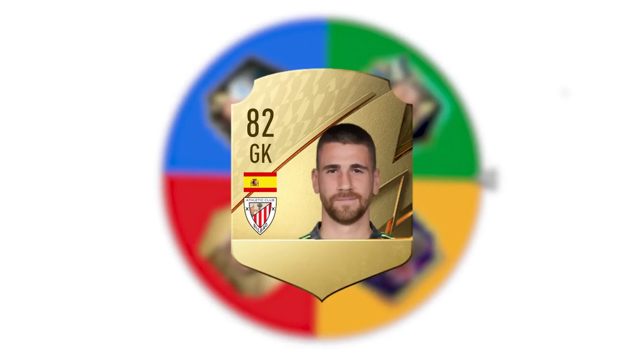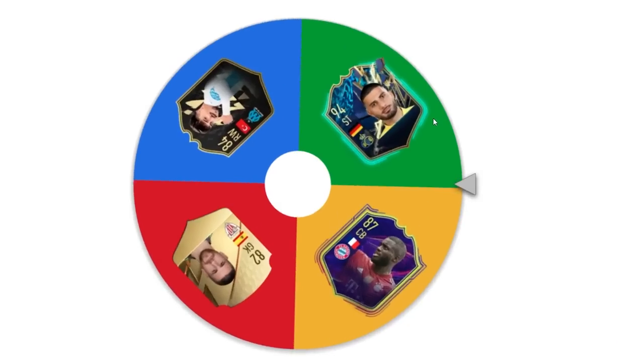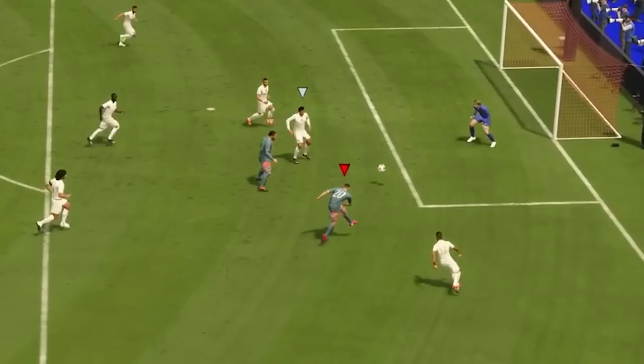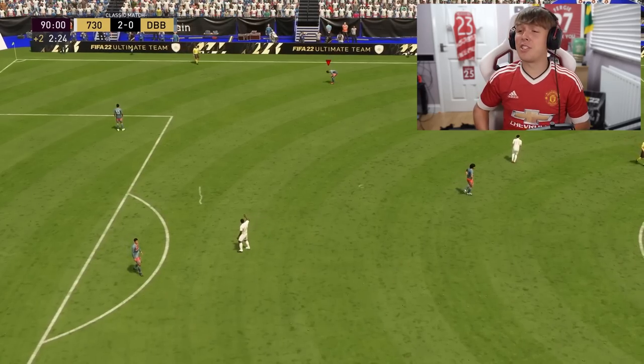Next up the letter U — not that many options available. We've got Open Meccano, Unai Simon, Unda, and Undav. We want Undav — and we land on him. There's a chance — terrible touch — Undav, finesse it. Save. He's put it over the bar. We did manage to score with Undav eventually, but considering he's a striker that's kind of disappointing. I guess he's in the discard pile now.